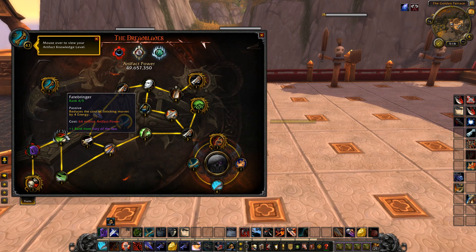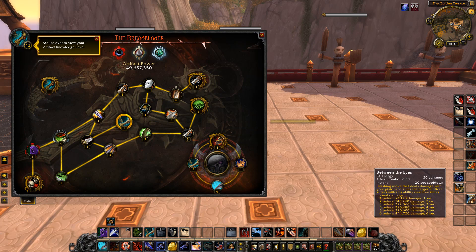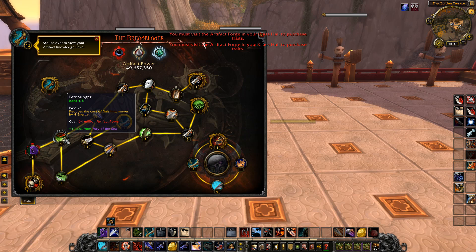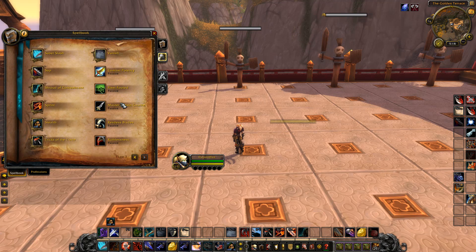Freebooter's also changed — I believe it was just a wording change — it reduces the cost of finishing moves by 4 energy, so that's Roll the Bones, Between the Eyes, and Run Through. The developer note summarizes: the net result of the Combat Potency and Fortune Strikes changes is that Combat Potency should generate half as much energy twice as often, which smooths out the spec. I'll do further testing on those down the line.